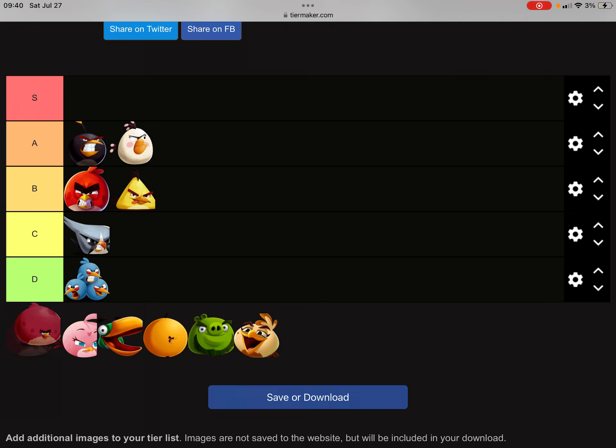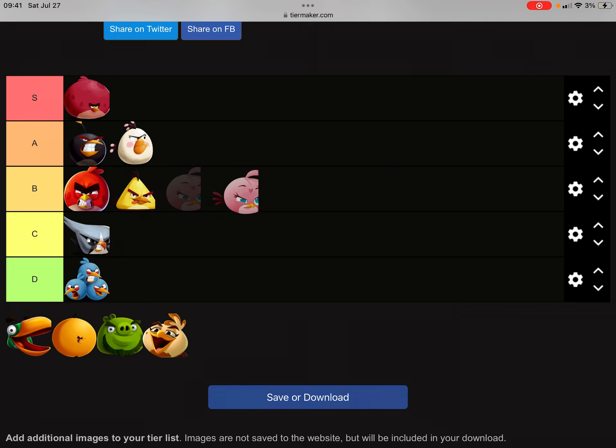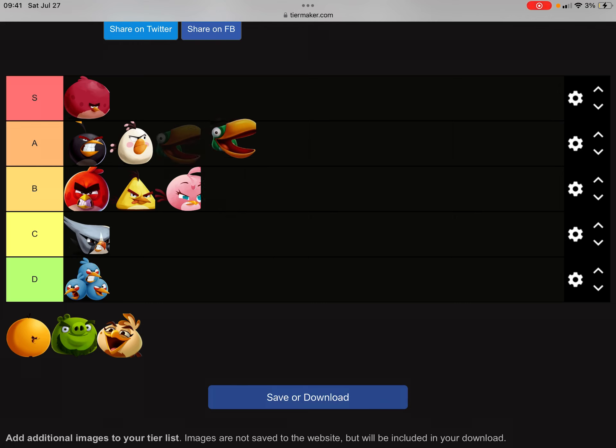And then we have Terence, man, the big guy. You can literally destroy anything if you use him correctly — that is, don't use him all willy-nilly though. It's best to reserve him for boss battles. His ability is to turn around like a boomerang, which is pretty cool. He's also destructive with anything and can cut through more towers in a row. Yeah, S tier.